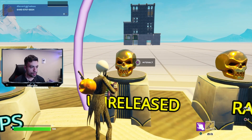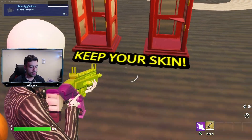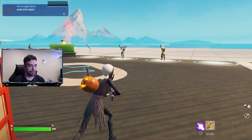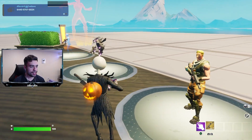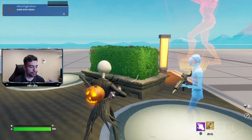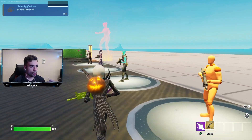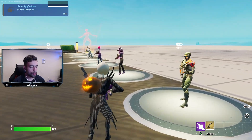Let's go to unreleased and check this out right now. As you can see, it says keep your skin. Interesting. We got Jonesy the OG right here, we got this skin which I assume is from Save the World, and also this hologram-looking skin too. There's a ton of different unreleased skins we can go ahead and choose from. Pretty dope.